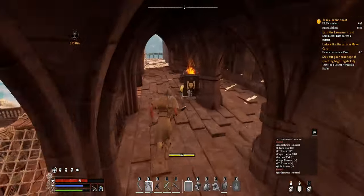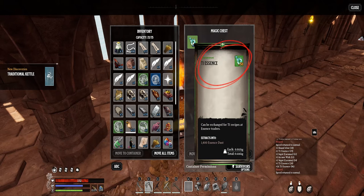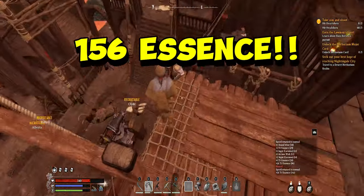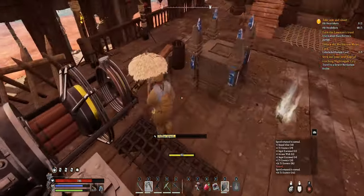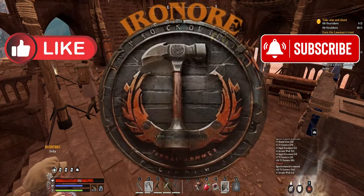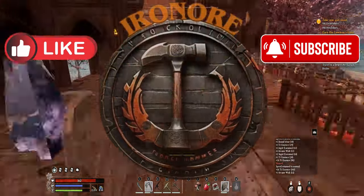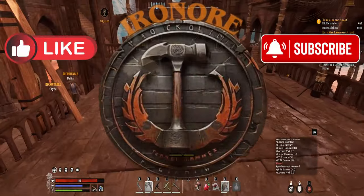There's the chest! 56 T1 essence, guys — unbelievable. This is good to reroll weapons and your armor, so I recommend if you want to get a lot of essence, that's the way to go. I hope that helped you guys out. Leave a comment, subscribe, like, and until the next video — if there's something you guys want to know about this game or want a video on, let me know. I'll be more than happy to make one. Thank you, till next time.